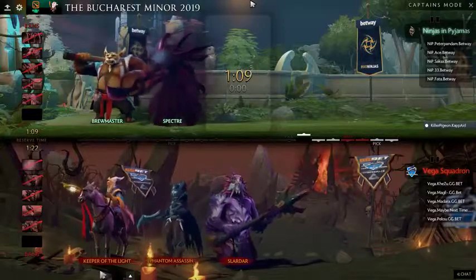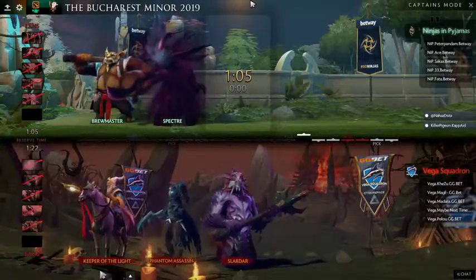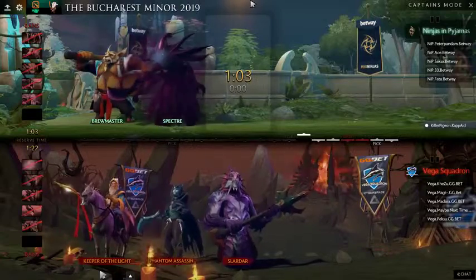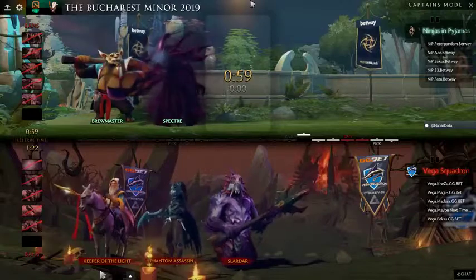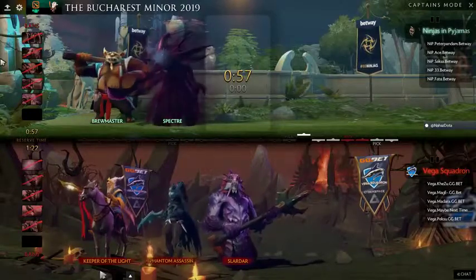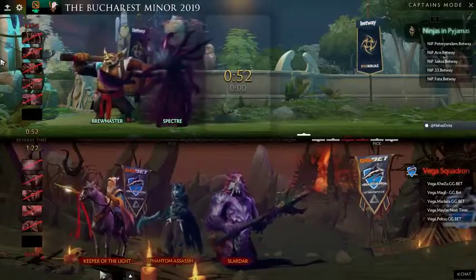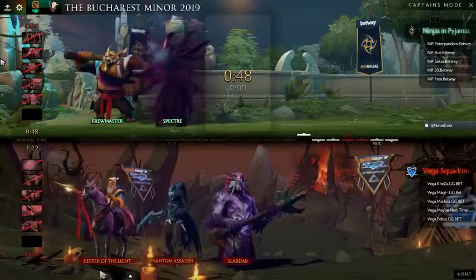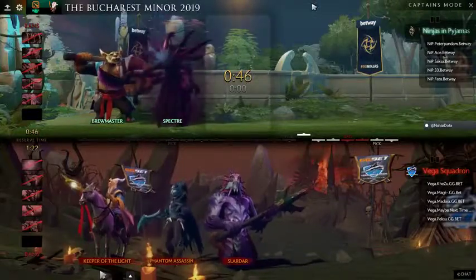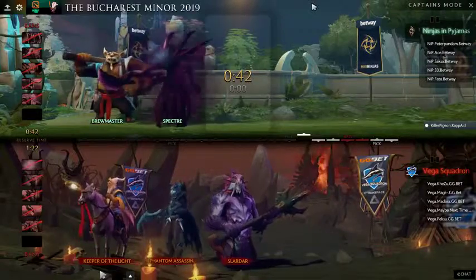You can actually go into the Rosh not even necessarily needing the Desolator complete. Once you've got the level two Coup de Grace, you can actually Rosh on the side of Vega. Also worth repeating: because of the changed armor in 7.20, each point of armor is just a little bit more significant, meaning any minus-armor ability is now slightly more powerful.